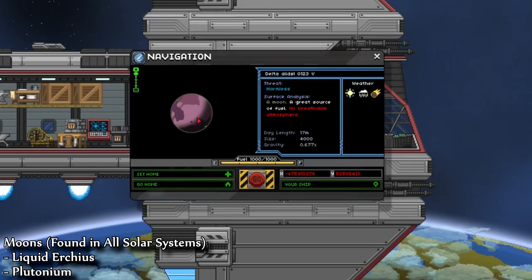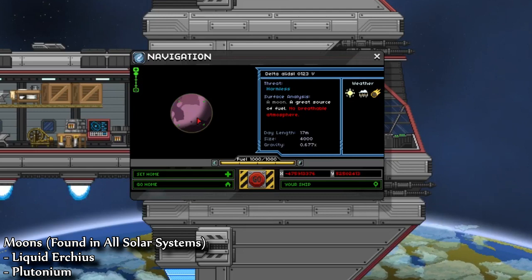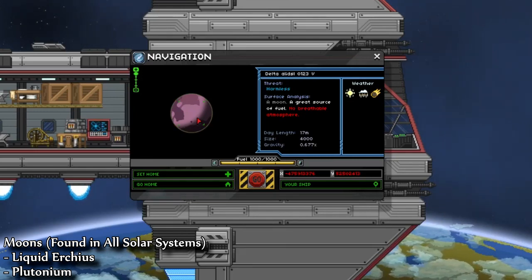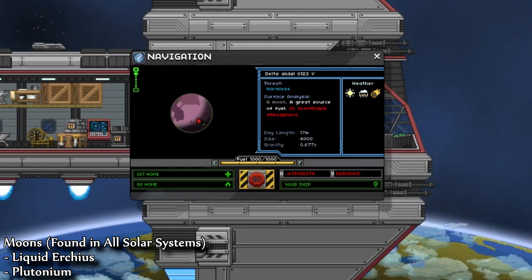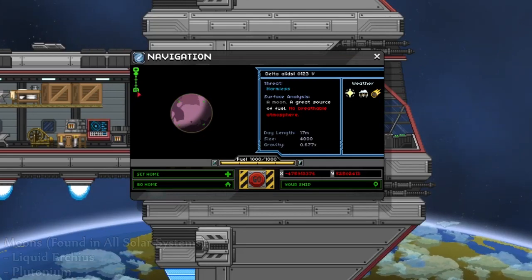The first location we're going to talk about isn't a planet at all — it's actually the moons. On the moons, you can gather liquid arceus, which is the fuel that you can use to power your ship. You're going to find these in every star system; there's usually one per solar system. You'll also find plutonium deep down — if you dig really deep, you'll find plutonium, but not much of it.